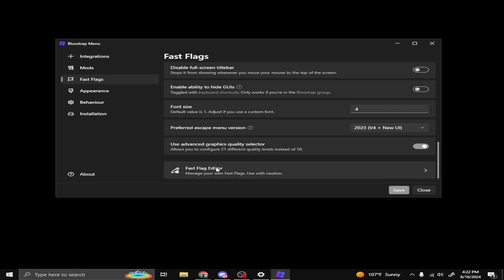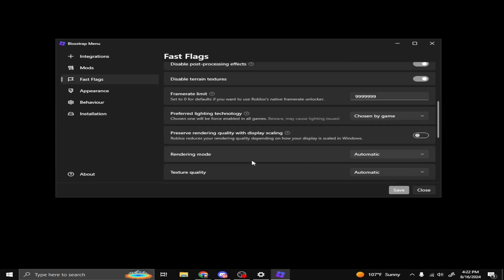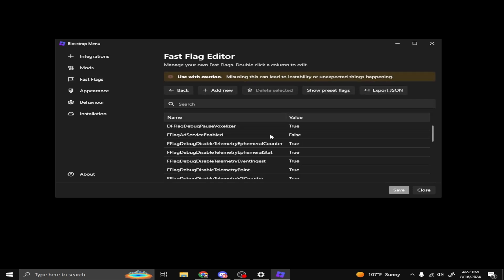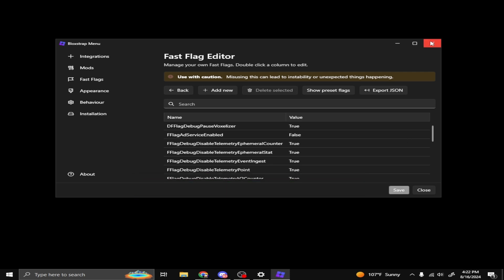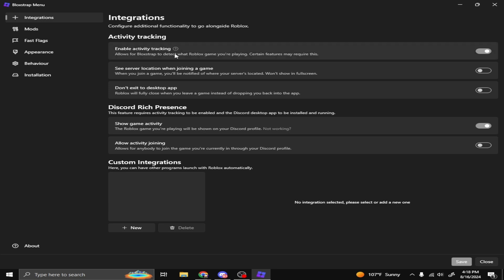Go to the description, copy the fast flags — you can copy my settings too. Turn those on, then copy and paste the fast flags into the editor. Make sure you press Save, because if you exit out without saving it, your game is going to look just the same.